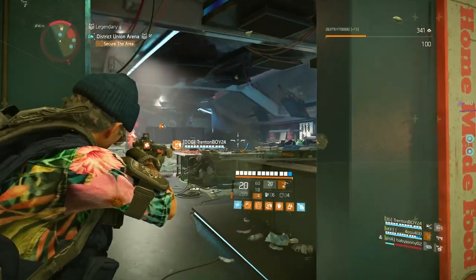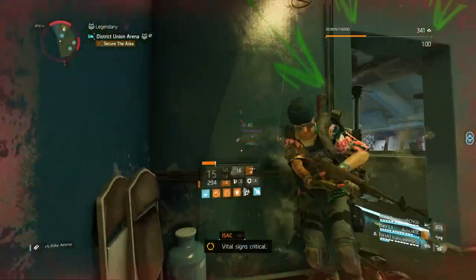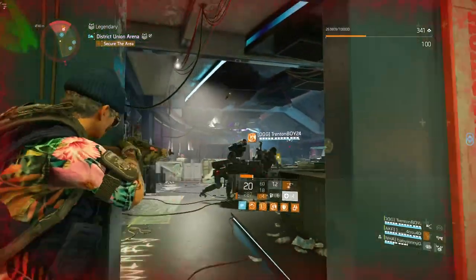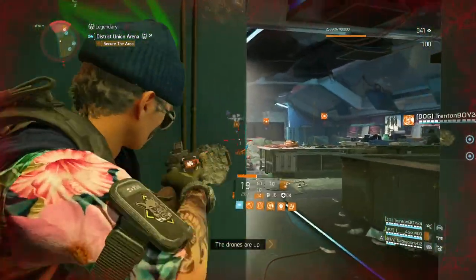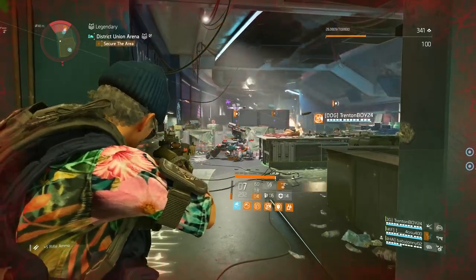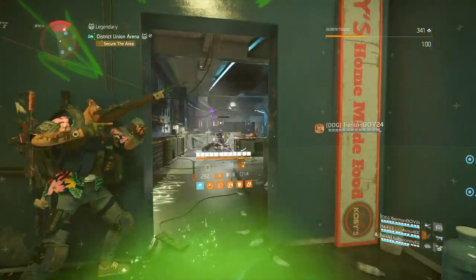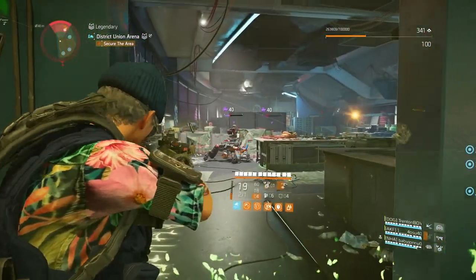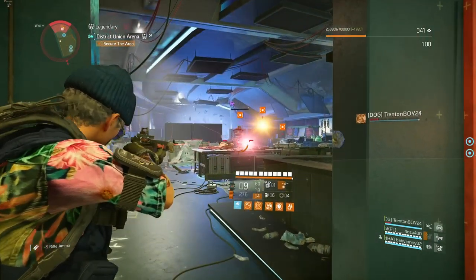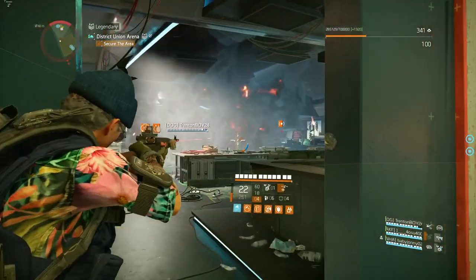The second wave will come out, which will be warhounds — like two warhounds. You never really get a heavy to come out of that door. I think they changed it; before we used to get one heavy at least. So you don't have to worry about a heavy here. It's the warhounds, snipers, and operators you've got to worry about. Once you get that second wave taken care of, there's an operator that always tries to stay in that right corner, so make sure your DPS guy on the right side watches that location.